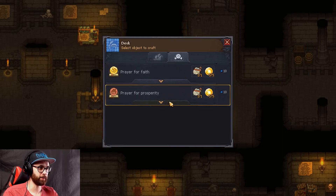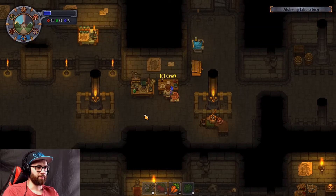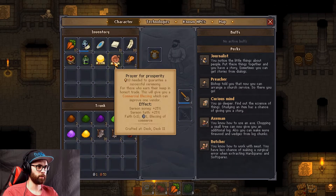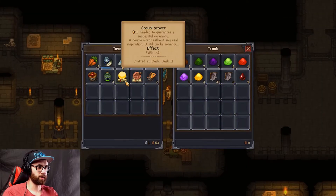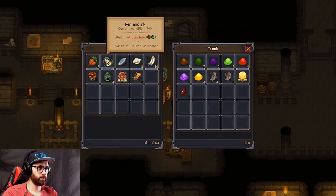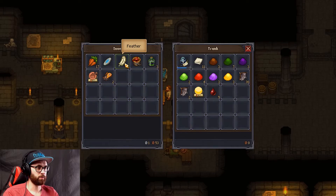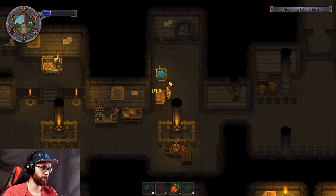I want to do more stuff here. Prayer for prosperity — it's only going to be a bronze one. That doesn't matter, we can upgrade it later. Whoa, that was just instant. Holy crap, we have now got another prayer. I'm going to put the old prayer in this box — that would probably be the best spot to place it. We probably want the ink and paper in here too. I don't know about the feather. I don't care about rats right now. That is awesome.